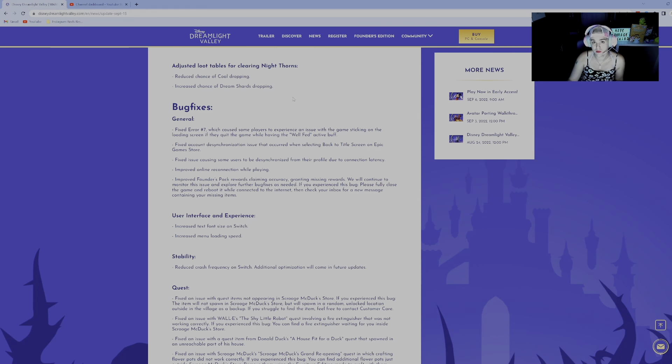There are also some bug fixes. This is early access, so we should expect a lot of these patch notes moving forward. The fact that they put out the first patch so quickly is a very good sign. We're seeing fixed error number 7 — I never experienced this myself, but it was an issue a lot of players experienced, so that seems to be fixed.